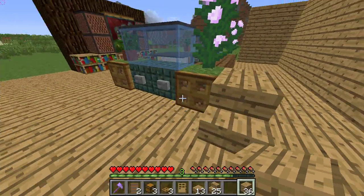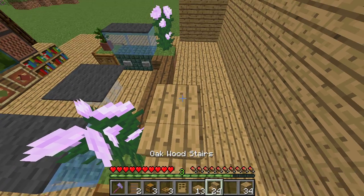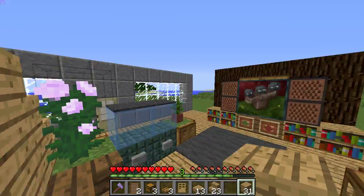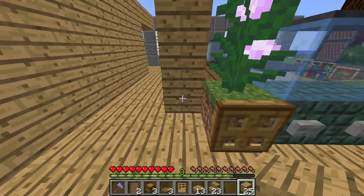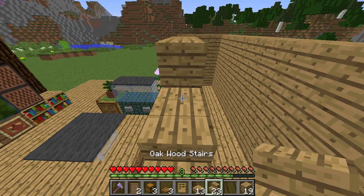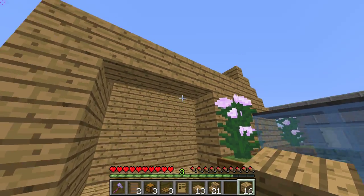Then we're going to start off with the outside part of the stairs. What you want to do is take the dirt block again, place a normal block next to it, and behind that you want to place your stairs. From there you want to start building up. This is going to be one higher than the wall right there, because otherwise you would have a flat area when you come up. So what I like to do right here is build out a little bit more like that, and then continue building right here. Am I doing this right? Yes, I'm doing this right.